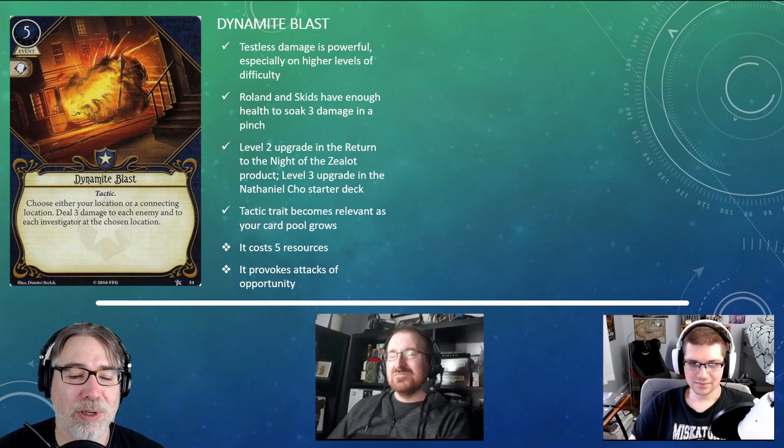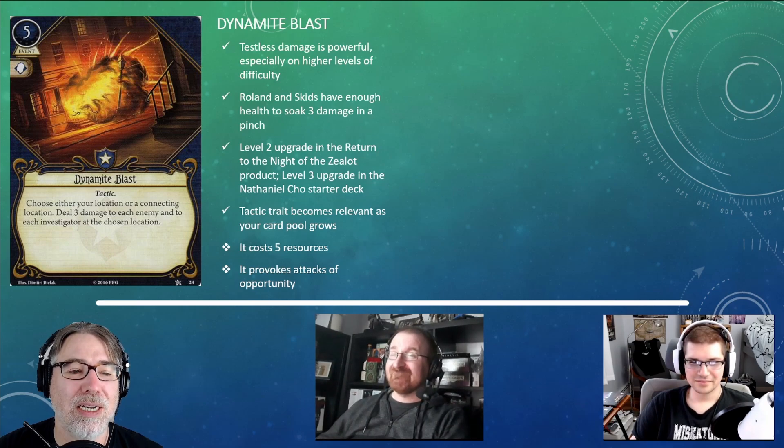Among the downsides of Dynamite Blast is especially that five-resource cost — that's an awful lot for a Guardian to shell out. You're probably going to play this in the late game, not necessarily early. As mentioned, it provokes attacks of opportunity: while you're dealing damage to enemies, you will be taking those attacks first. If you're setting this off at your location, there are probably a lot of enemies, and they'll all get a chance to attack you first — so best to try to get out of there and nuke that site from afar.